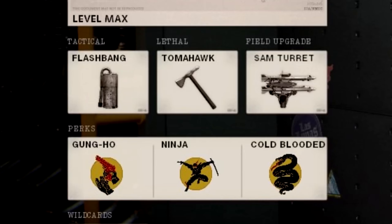Your perks: Gung-Ho, Ninja, Cold-Blooded — that's really all you need. For tactical and lethal, you can change them whatever you want. I use SAM turrets because a lot of people run UAVs. For lethals, I use Tomahawks. For tacticals, I hate stuns and flashbangs but I throw on a flashbang just in case since I'm sniping. I really don't like abusing stuns — they're the most annoying thing in the game. A flashbang helps me get feeds; if I flash a group of five people I've got a split second to get them all.